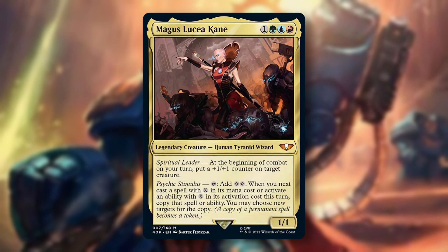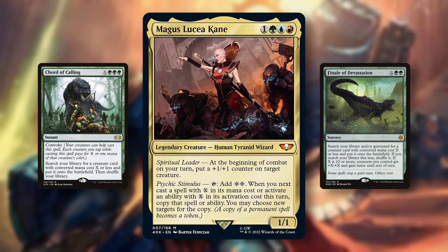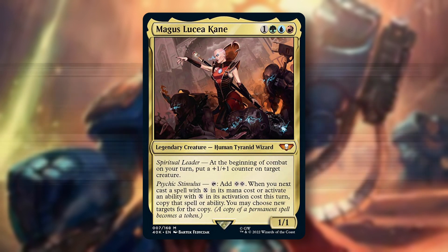And this is the most fun part: you can copy a huge Finale of Devastation to tutor up 2 creatures that will win you the game, like Kiki-Jiki and Hyrax Tower Scout.